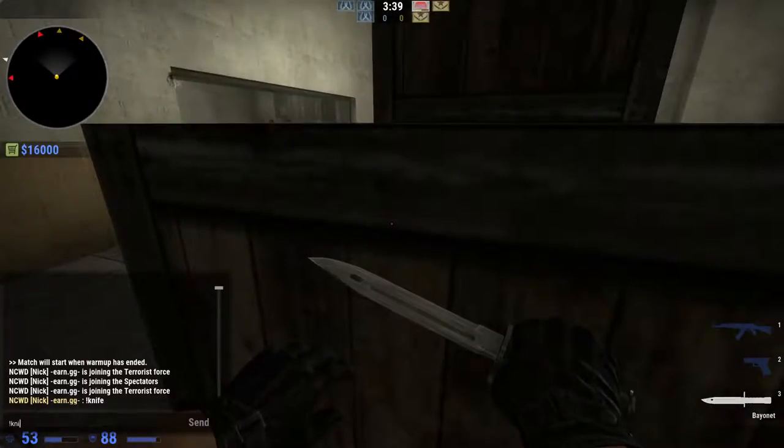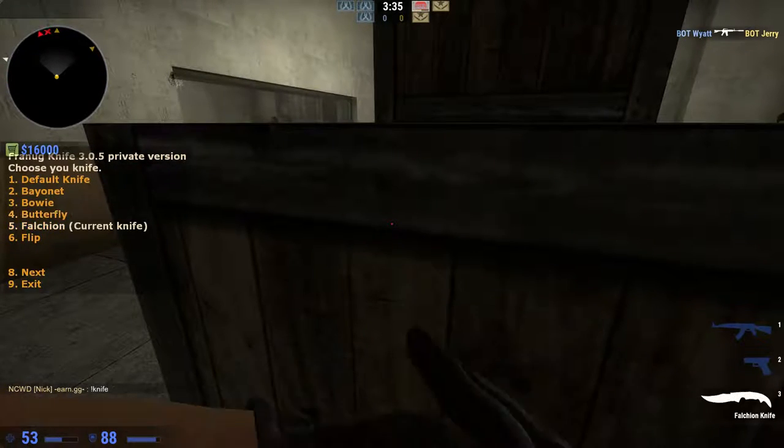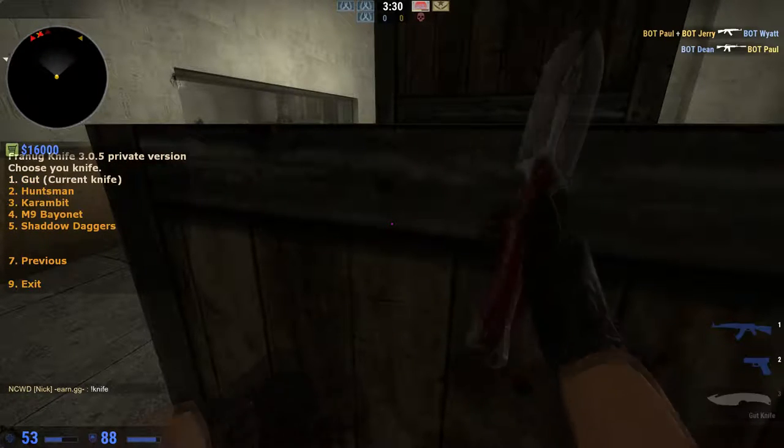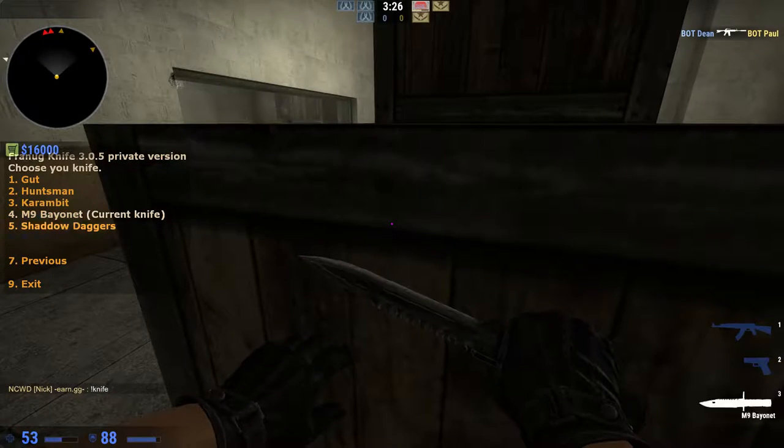And we can get any knife you want: Butterfly, Falchion, Flip, Bowie, Gut, Huntsman, Karambit, M9, and Shattered Web.